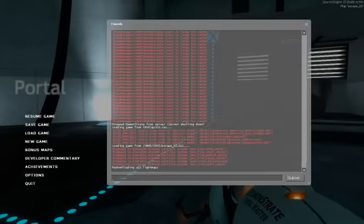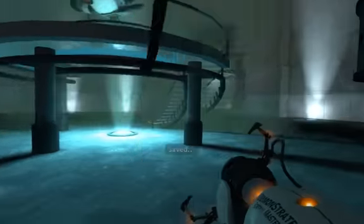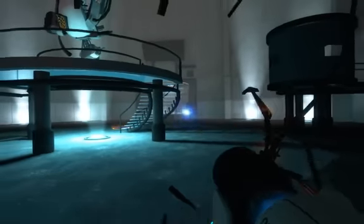I'm gonna save here because I probably won't be able to do this in this attempt. But I'll show you how I get out of bounds real quick — I'll give it a try. Basically what happens is I shoot a portal over there.